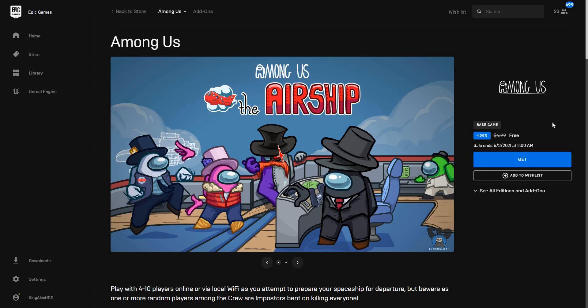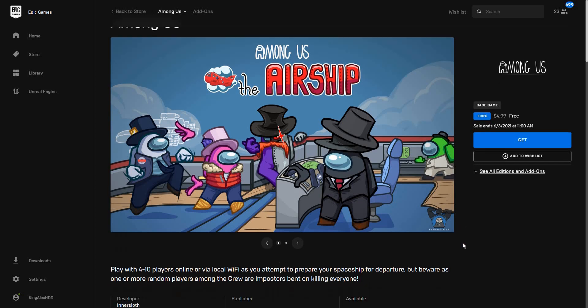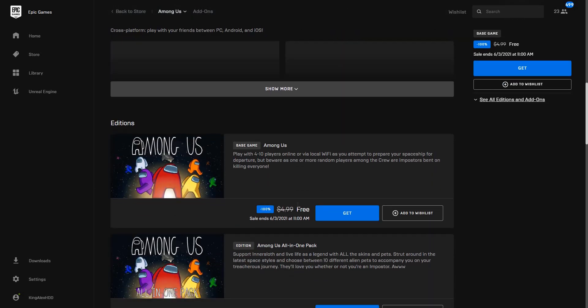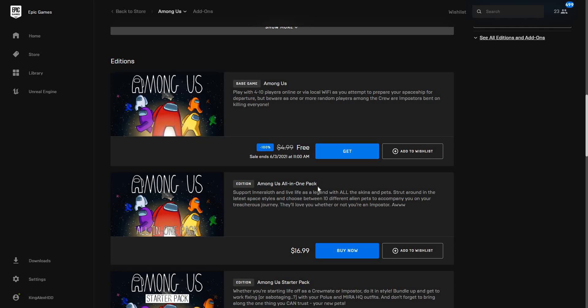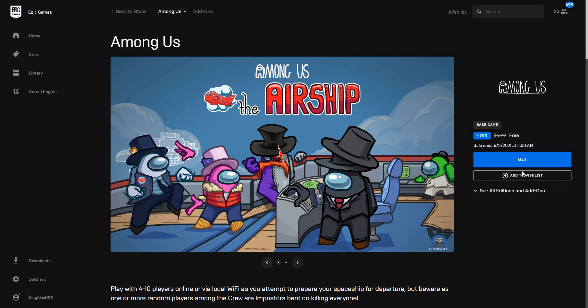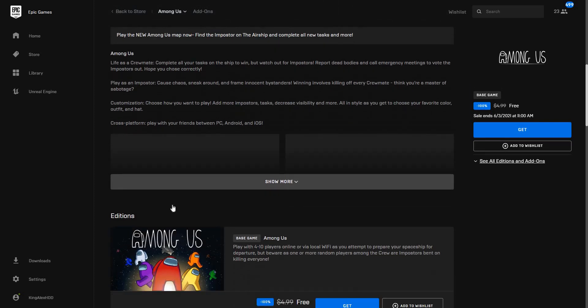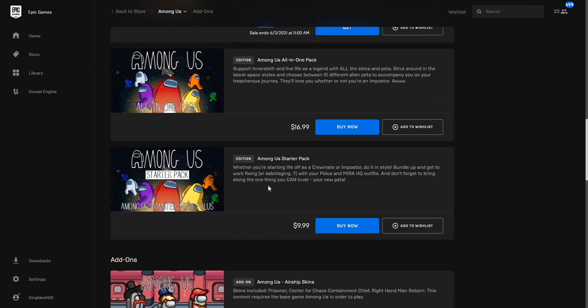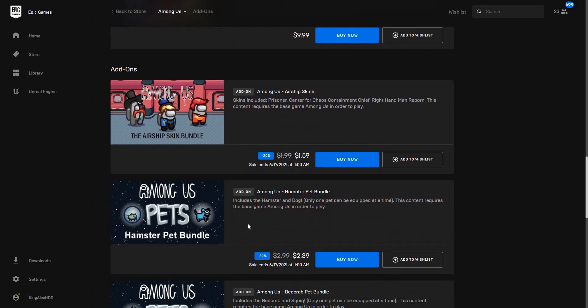By the way, this is brand new to me and I'm thinking about doing this for every free game that comes out so I can let you guys know ahead of time. As you can see, they've got Among Us right here for free. Some people get confused seeing multiple listings — they're all free, it's the same thing. Just click 'Get.'